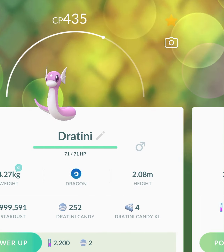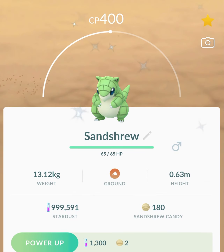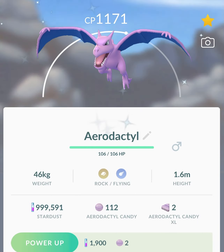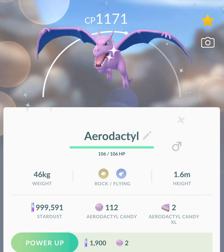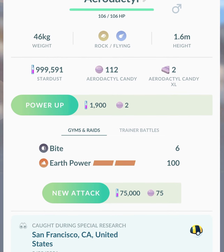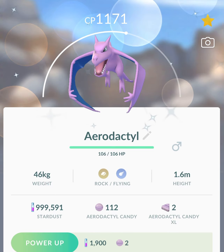Two shiny Charmander. Another shiny Lickitung. Shiny Scizor — but we're not gonna count this one when I go and count them all, because I got it from a trade. You had a trade to get the Pokémon from the opposite version to complete a collection challenge. Shiny Aerodactyl — which I think came from Research. So that was amazingly cool.